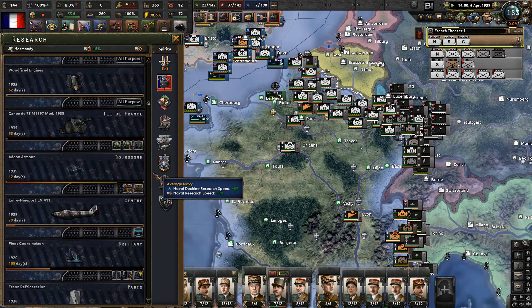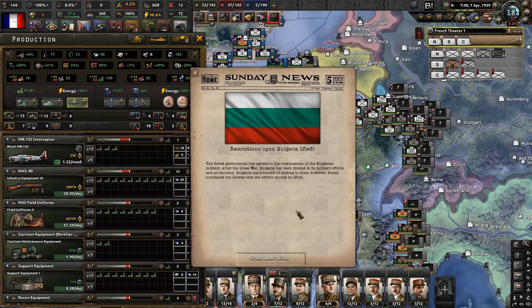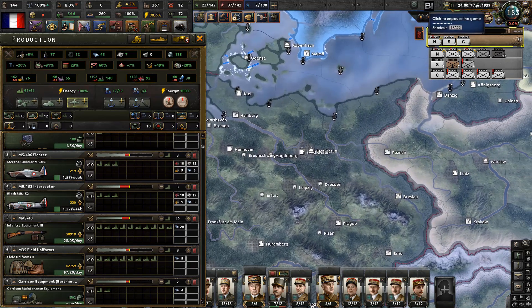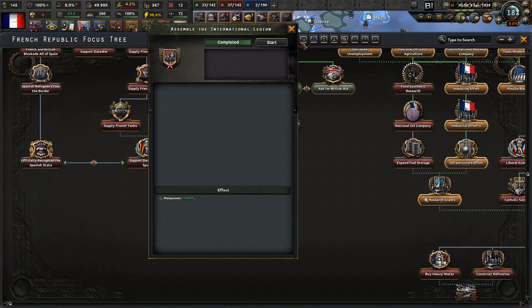Restrictions upon Bulgaria are lifted. The Greek government has agreed to re-armament of the Bulgarian military. After the Great War, Bulgaria had been limited in its military efforts. It has a record of abiding to the restrictions, which convinced the Greeks that the effect should be lifted. We assembled the international brigade - now let's unite the popular front.